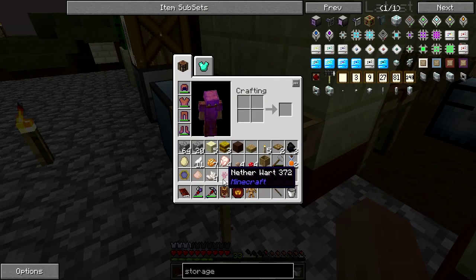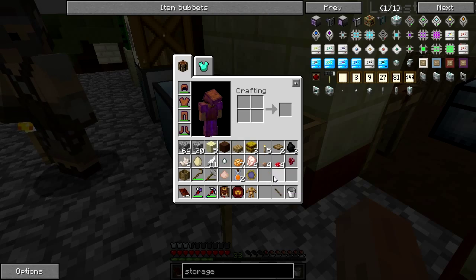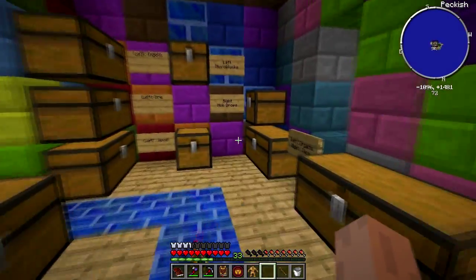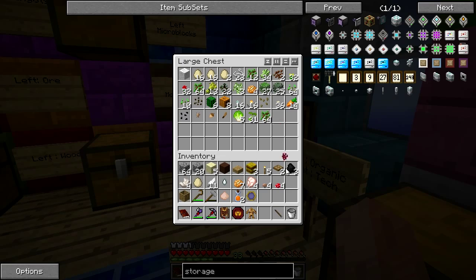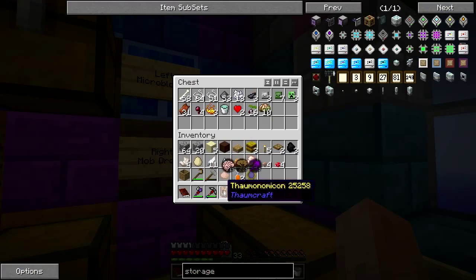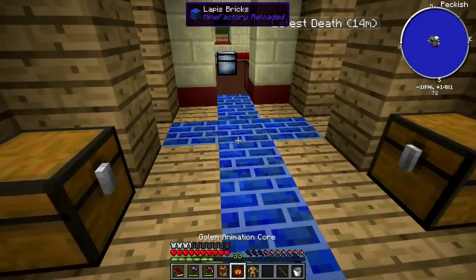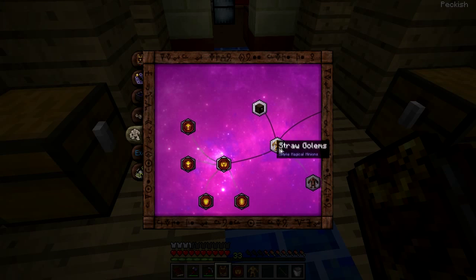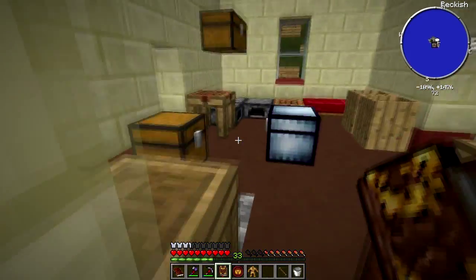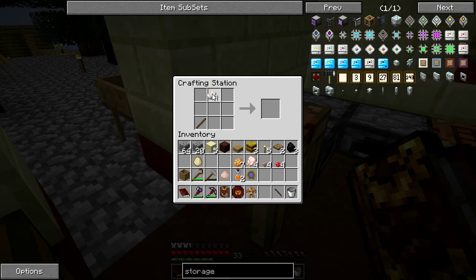I got four nether quartz! And a nether wart, and a ghast tear! You really are the luckiest of bastards. That's perfect - the nether wart we can grow once we get more soul sand, it'll come in handy. I'll put the ghast tear in mob drops. I need a stick to make the golem bell. I don't know if I actually need it because I think he just attaches to an inventory.